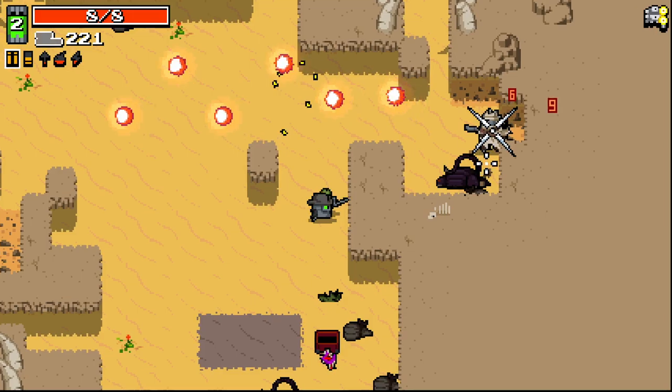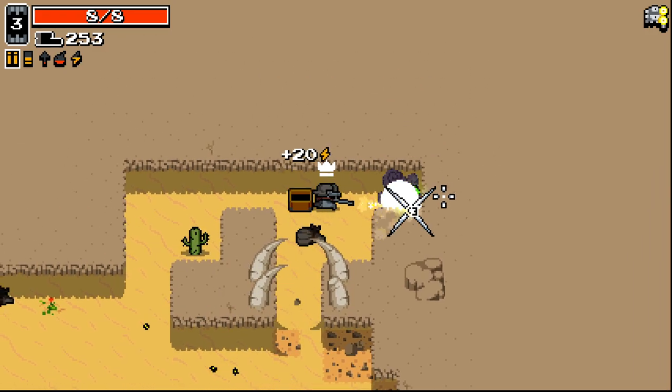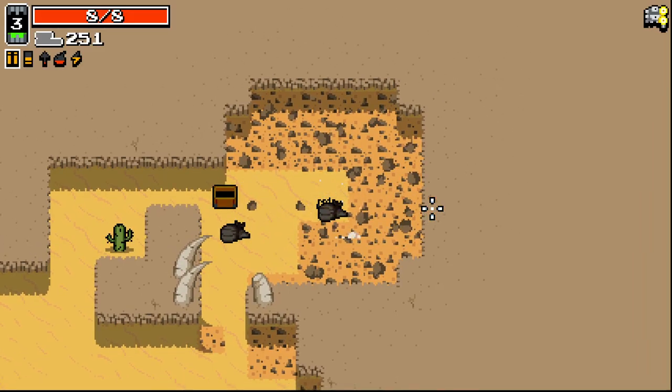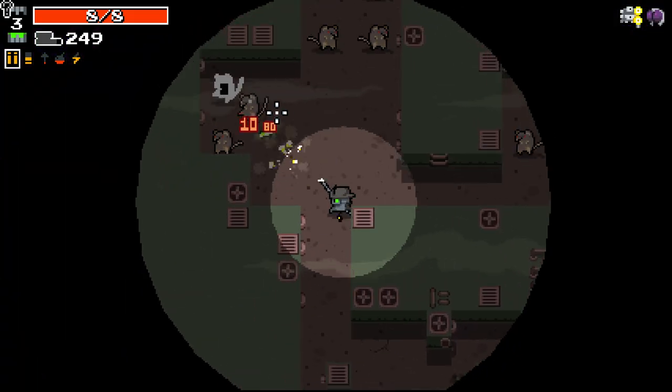We're only doing nine damage a shot right now, so yeah, we definitely need more damage. It is definitely going to get difficult later in the run with the amount of floors we've got to go through. Marked targets take 20% more damage - that sounds great to me. Let's go for that.